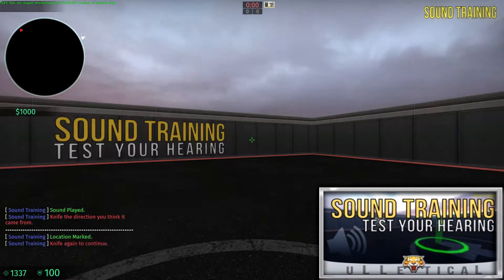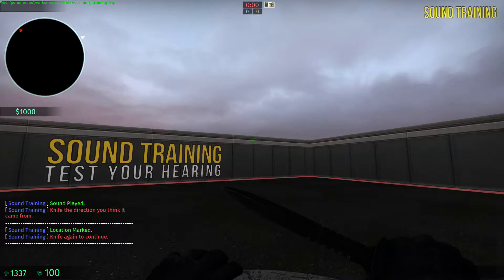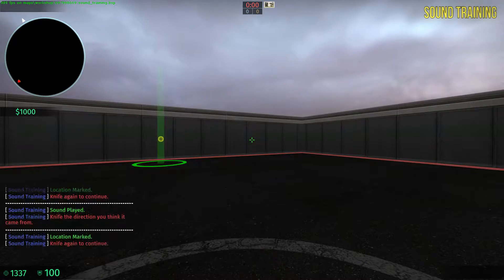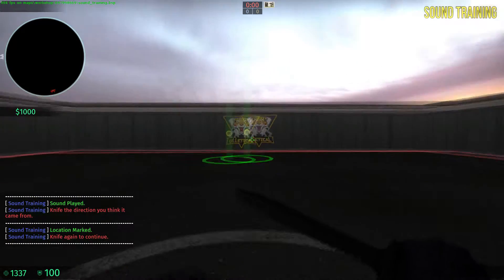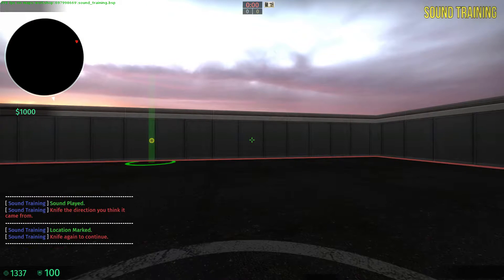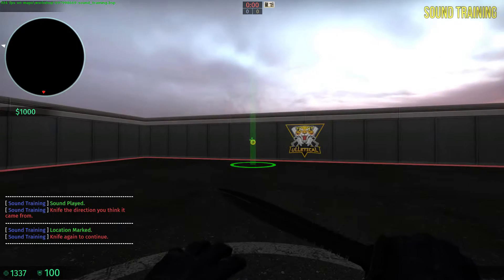The third map on our list is the Sound Training Map. Sound Training is a simple but useful map to test and enhance your hearing. You can practice using your hearing to your advantage and improve your skills. The Sound Training Map works by playing a sound, then asking you where the sound came from. And with the new 360 sound mechanics, it makes it even more useful and helpful.